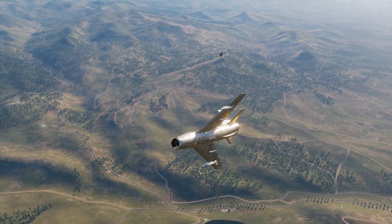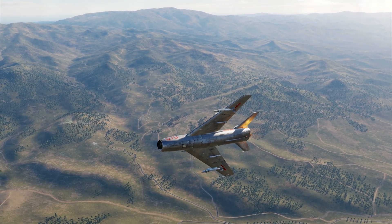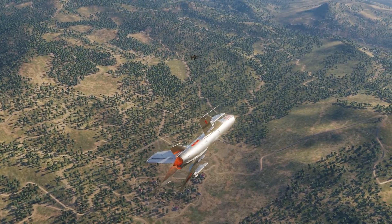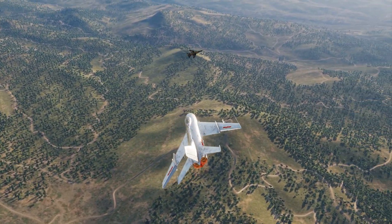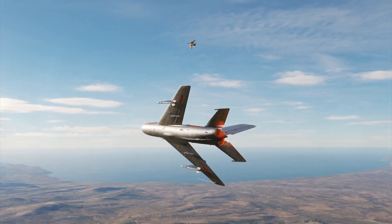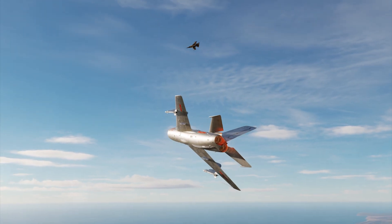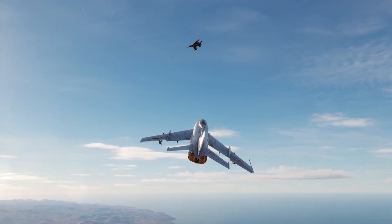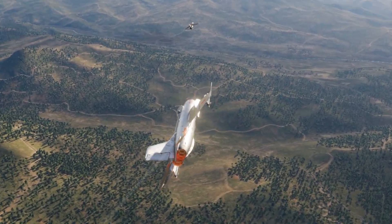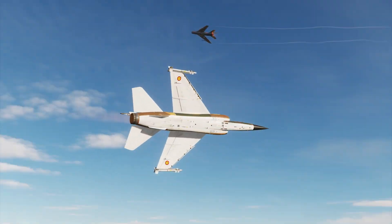To test the Mirage F1CE, I'm flying it against the MiG-19 AI. The MiG-19 AI at ace level is powerful — you can do two-circle, one-circle, vertical game, rolling scissors, and flat scissors. The way to think of the MiG-19 AI is as your study guide. It will do everything you need to get your feedback from it. Let's get into the F1CE and talk about how we're going to fight with this one.